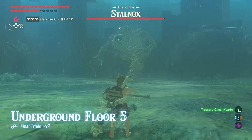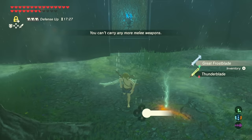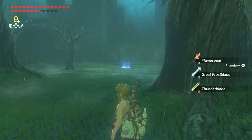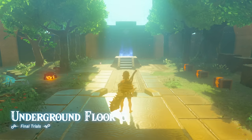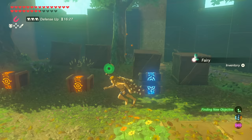Level five has a Stalnox. If you have the Hylian Shield you know how to handle him. He'll drop a fire, ice, and electric weapon - these are going to be very helpful going forward, each serving a very specific purpose. Floor six is one of your three rest areas, and you're probably wondering why you just got Flamebreaker Boots - get ready for a lot of flames.